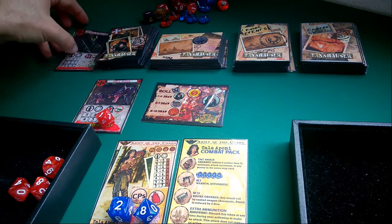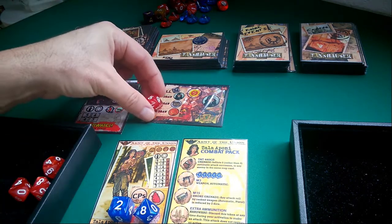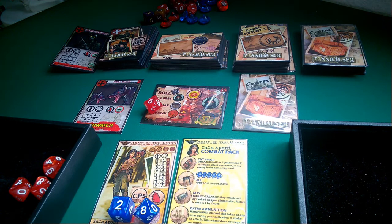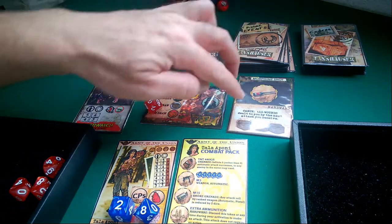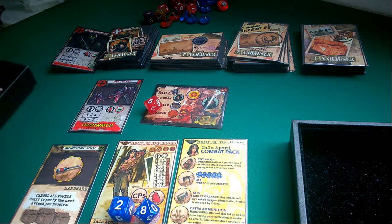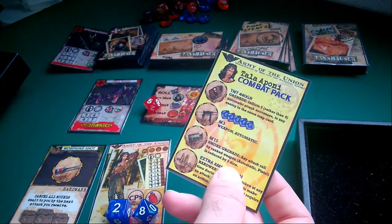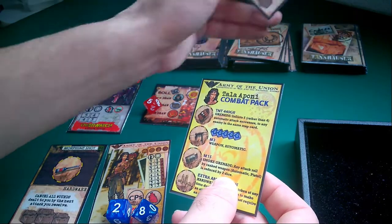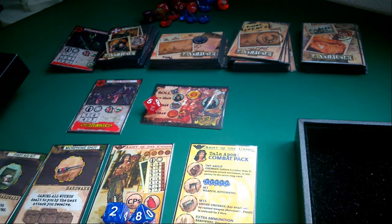If we had rolled a five or six instead of a one, in this case we could prepare one credit card. We could spend one of our actions to search this card, and being an expendable item we could take it into our inventory. Apart from the item that our equipment back card has, we may have up to two additional expendable items — for instance, in this case we could have these two items.